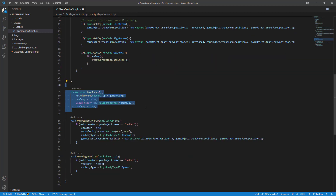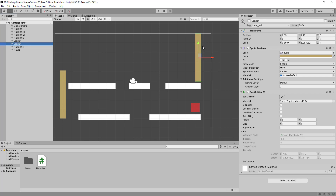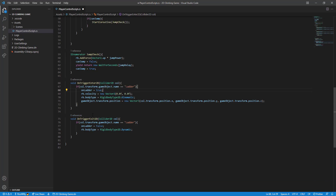We still have our jump check, and now I've added two new methods. These make things happen when we interact with the ladder. We have `void OnTriggerEnter2D` — remember the '2D', because Visual Studio will let you use the 3D version by mistake. When we enter our trigger — the ladder — we check if the collider we've hit has the name 'ladder' by checking `collider.transform.gameObject.name`.